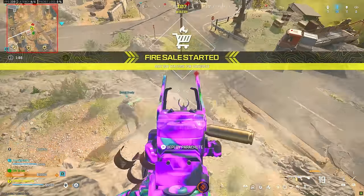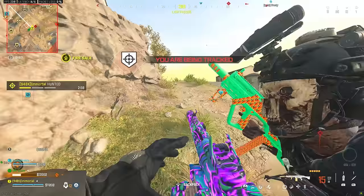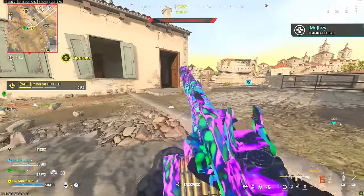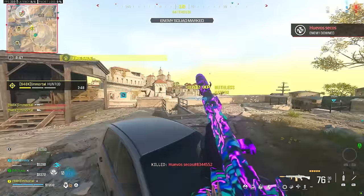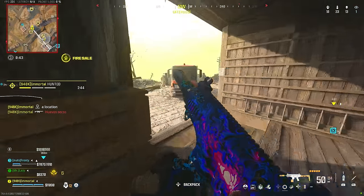Is he just prone in the grass down here? He is. Frosty, he's resing — I have to reload. Someone's staring — are you kidding me? He's above on the roof, he dropped down. My body. Frosty — tower, tower, tower. Don't let him get away from me. We got him.